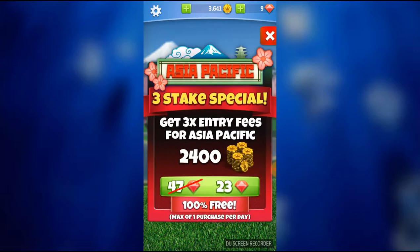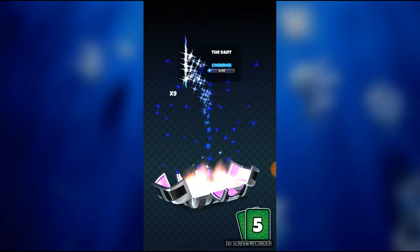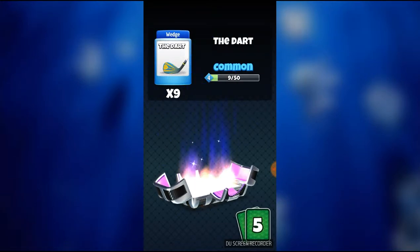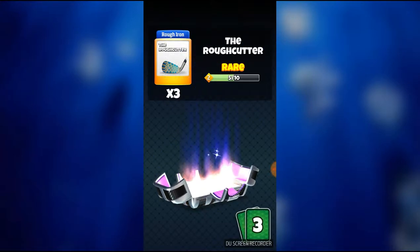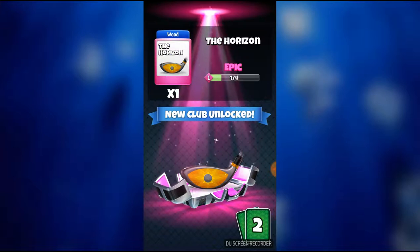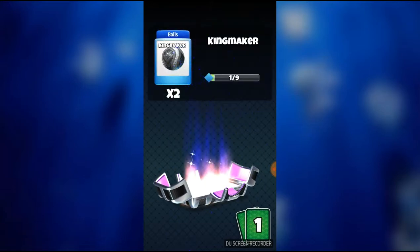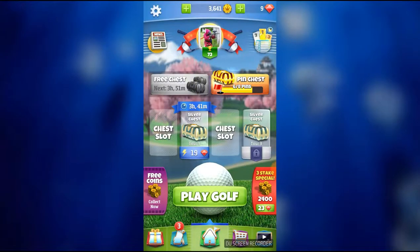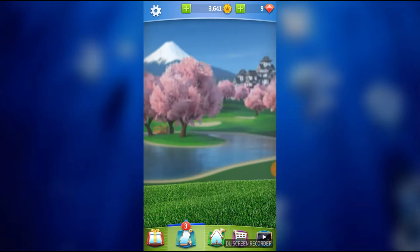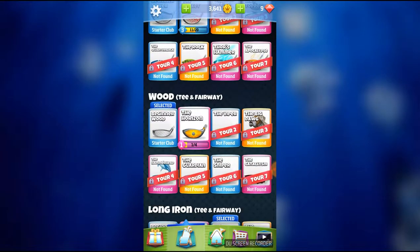23 gems for 2,400 gold — I don't have enough gems. Let's go ahead and open up this platinum chest. We've got 9 of the Dart, 1 of the Castaway, 3 of the Rough Cutter, and the Horizon — a new wood. That's what I've been needing since I still have the Beginner Wood. Also 2 Kingmaker Balls and 1 Katana Ball. Let's go over and select different clubs — this one will help me a lot.